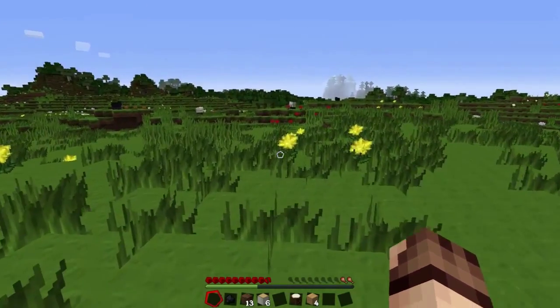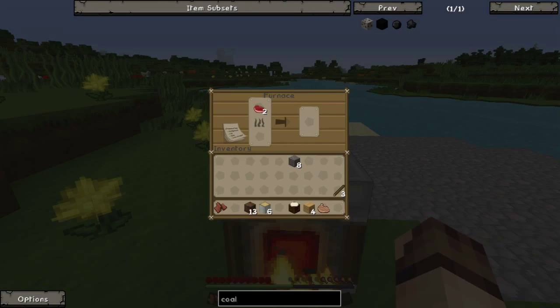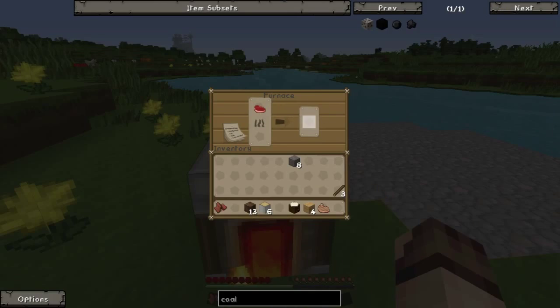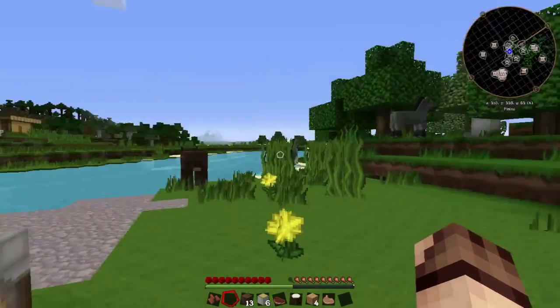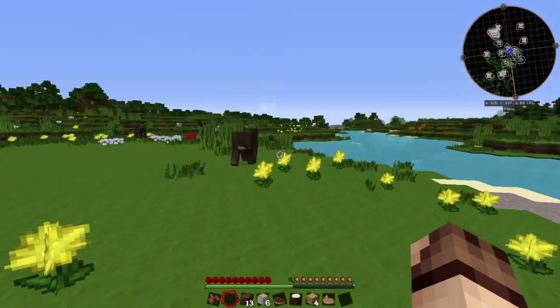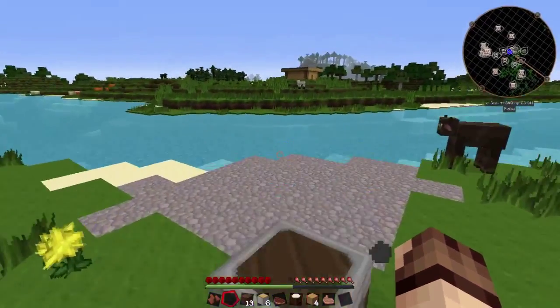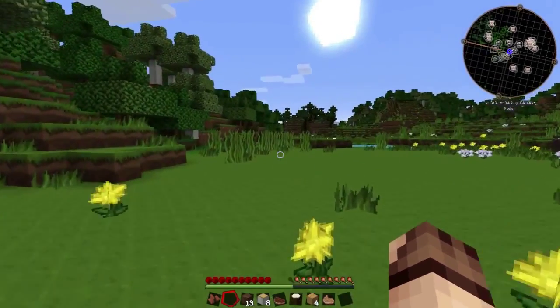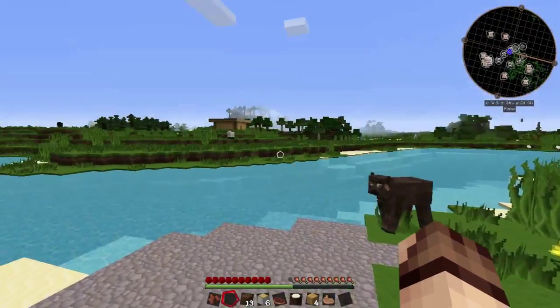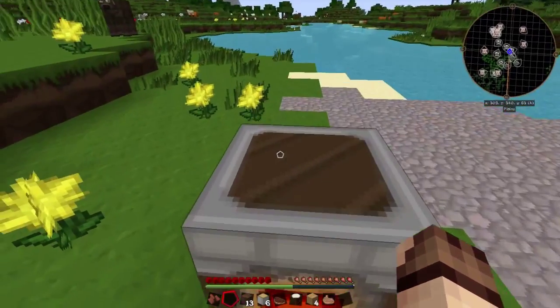I've moved quite a distance away from my base. One of the more difficult things is finding a way back. You will notice that I've turned on a mini map, shown in the top right of the screen. This can be turned on or off, and is provided by the mod Journey Map. Journey Map has several functions including the mini map and a big map, shown by the J key, so you can see where you've walked and where you've been. It also has the ability to create waypoints.